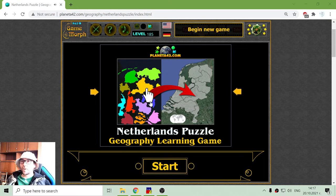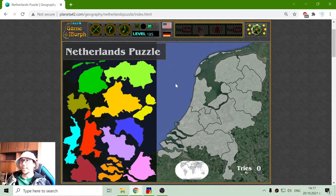Greetings! Today's Geography Game that I play is the Netherlands puzzle. Netherlands is a small country situated in Western Europe. It is famous for its participation in the great geographic exploration and colonization — they have some territory in the Caribbean.